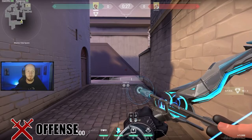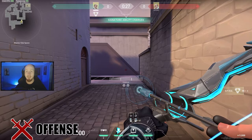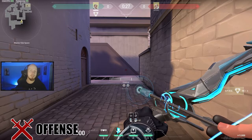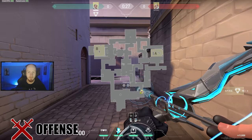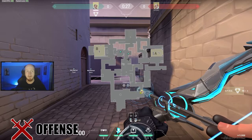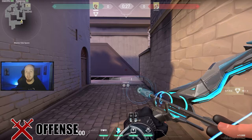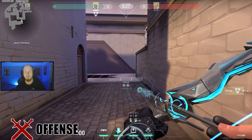This arrow coming on Ascent towards the mid site and the market area is actually extremely exciting for me because just being able to find it was a really cool thing. In the upper ELOs, a lot of players like to hide inside the market area or near the pizzeria here. Those areas are really hard to get arrows into without revealing yourself or your team's intentions to the enemy. So when I found this arrow, I was extremely excited.